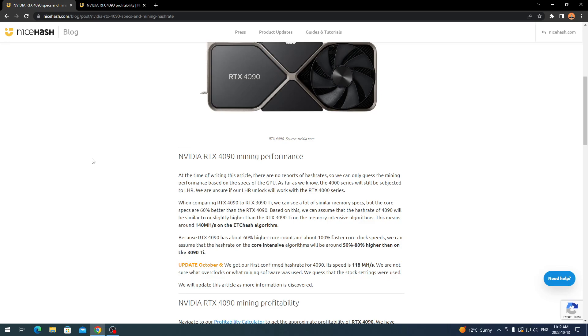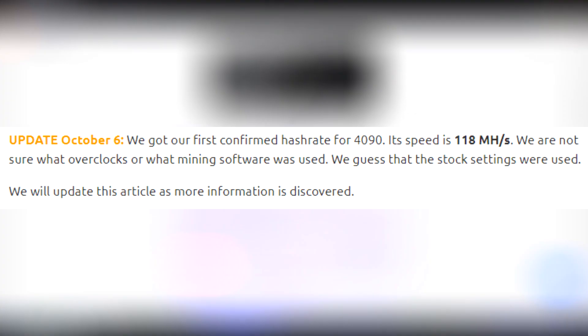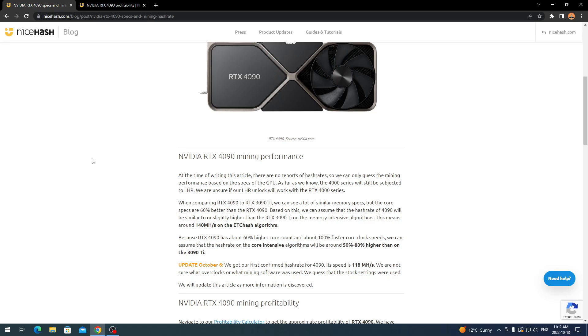As of October 6th, we got our first confirmed hashrate for the 4090: 118 megahashes per second. It's not far off from the estimate. We're not sure what overclocks or mining software was used — we guess stock settings were used. With overclocking and undervolting you could probably push 130 megahashes per second. On day one, October 12th, someone already went out, bought this card, and mined with it to get the data.